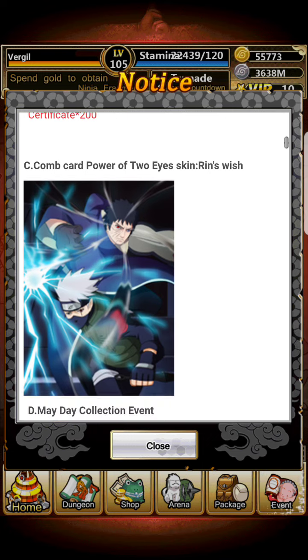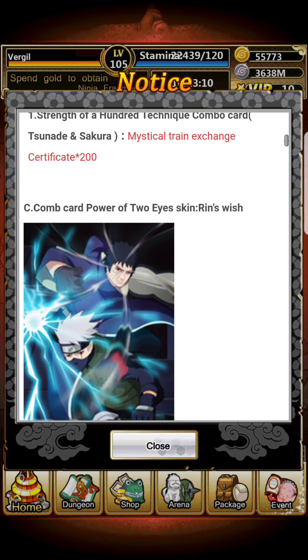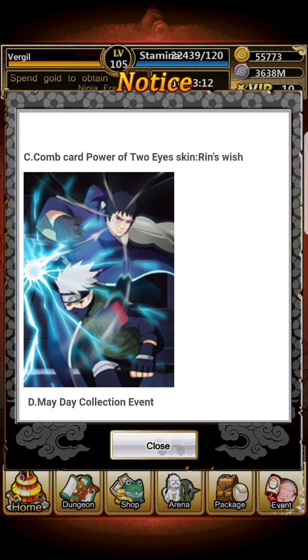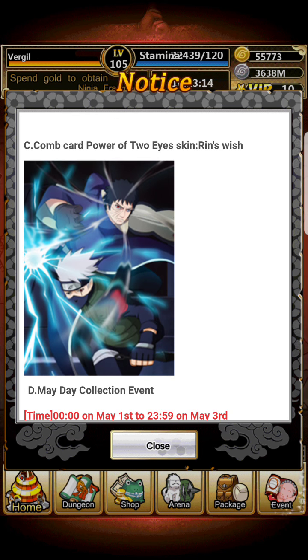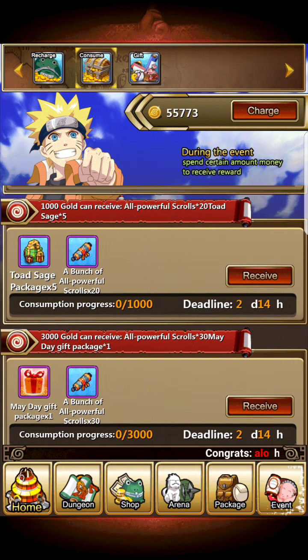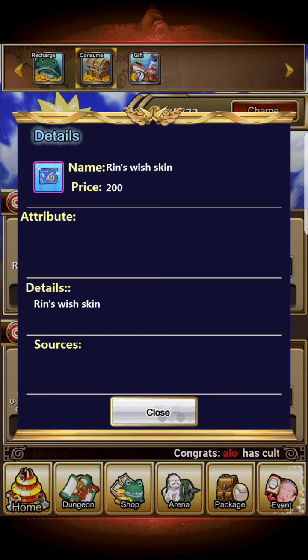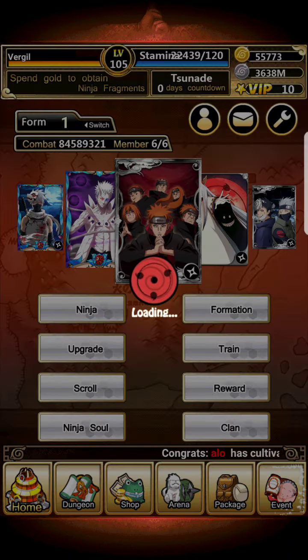For mystical training certificates, you can get the combo card between Sakura and Tsunade, but it costs 200 certificates — keep that in mind. There's also Rin's wish 'Power of Two Eyes' skin. I might actually try to get that from the collection, but it costs 75 and I only have about 55.